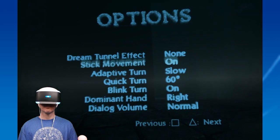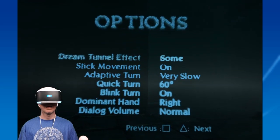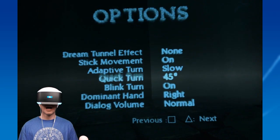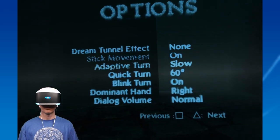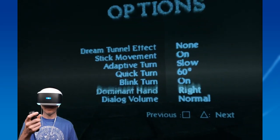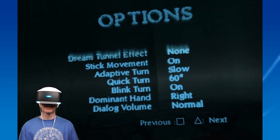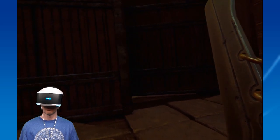Looking at the options menu, you have options for adaptive turning — I left it on slow, but you can turn it off completely. Slow works fantastic for me. You have different degree options for quick turn; I keep it cranked at 60, though I prefer 90. You can turn on and off the blink turn, and you can change your dominant hand for those who want to use the Move controller left-handed. They've said more patches are coming that might add more options.